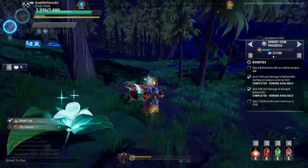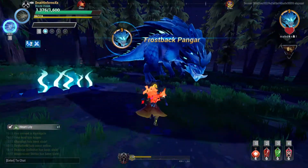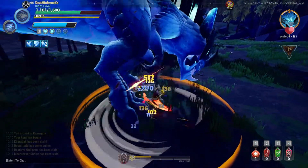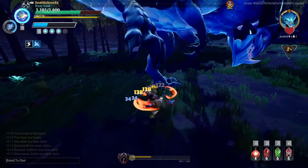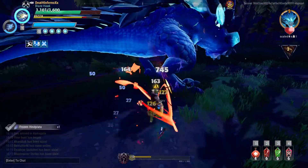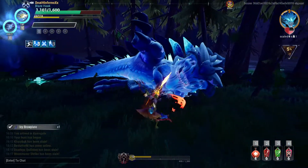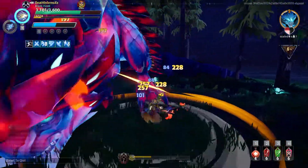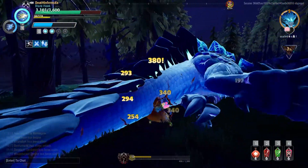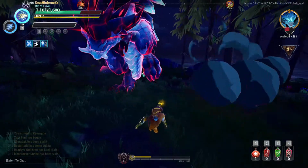I'm gonna do a little damage showcase on this Punga right here. Let's check it out — it keeps going as long as you have stamina. That was close — there we go, head hit, kaboom! Another leg should be a stagger — yep, heartbreak. I should cast my active skill before that.